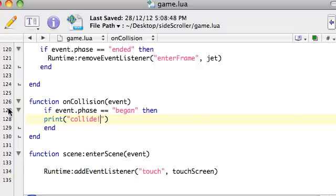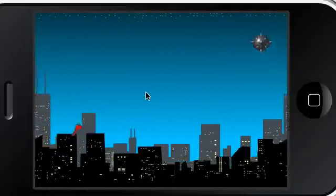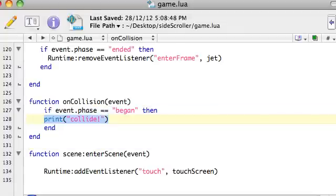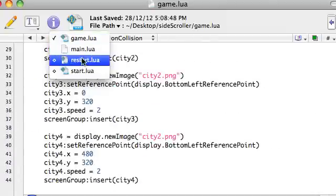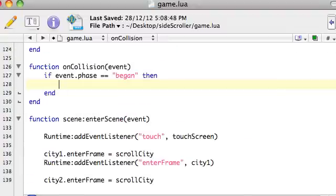Let's see if we're going to get anything there. I'll get the jet — restart this. Okay, get our jet to try and collide with one of them. We should hopefully see a few collide messages. Yep, we're getting them — it's printing 'collide'. That's good. So let's then come to the start screen, grab the scene-change code, come back to game.lua, and inside the onCollision function, paste that in. We want to go to restart.